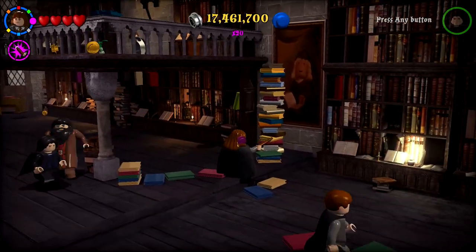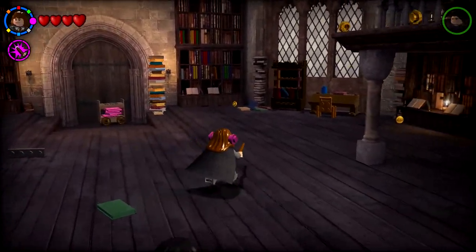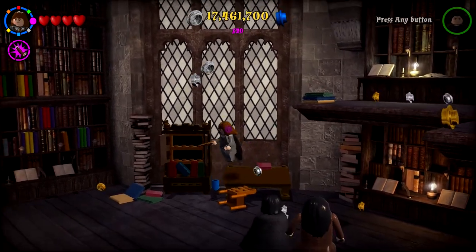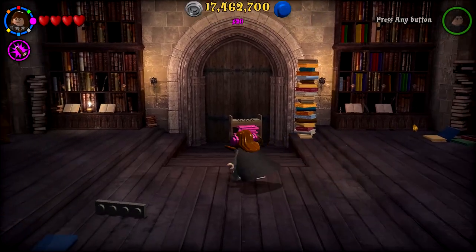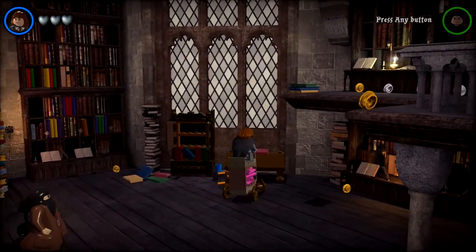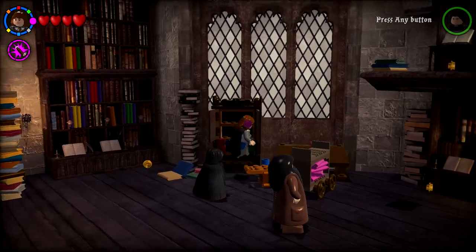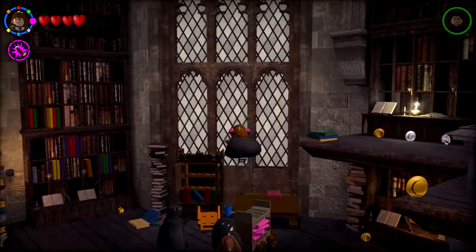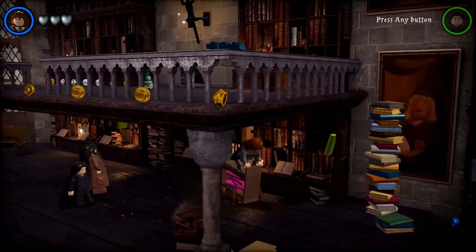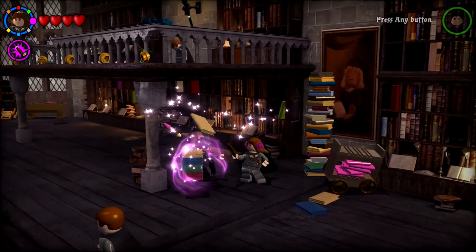I'm getting a tad bit confused about how to get over there. I thought it was going to be what we built, but clearly not. Can I just jump on top of this and jump off? That doesn't seem like it. We're driving off the walls, doing flips and tricks — can't quite get up there either. Oh, I can build these! Maybe I can use this to bounce — no, it's just books.